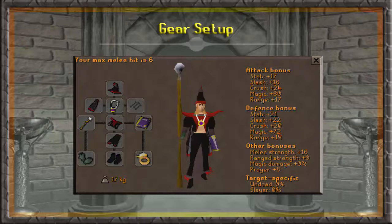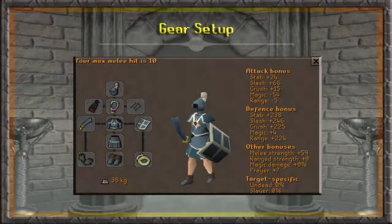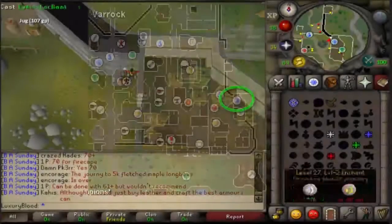I'll be using mage since it's my highest stat, and I feel it's the most powerful against the demon — you'll be able to stand away and not take damage. The next setup I recommend would be range, same idea: stand away from the demon and take no damage. Last but not least, the melee setup, but for lower levels it's not really recommended. It's just better to far-cast the demon and stand away from his attacks.